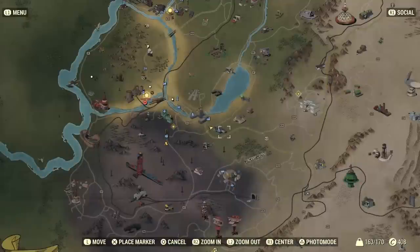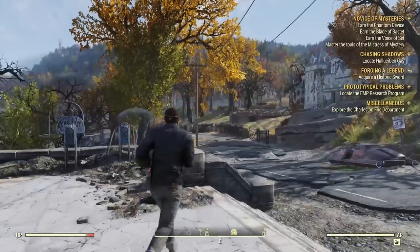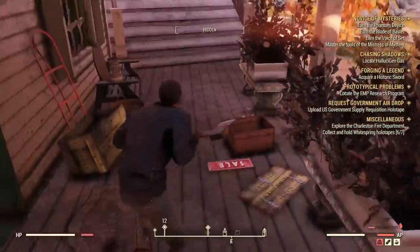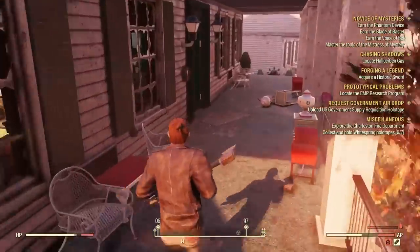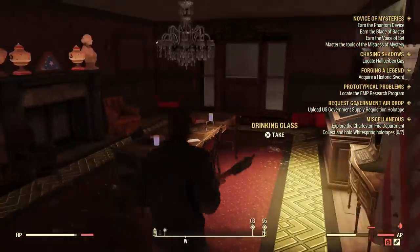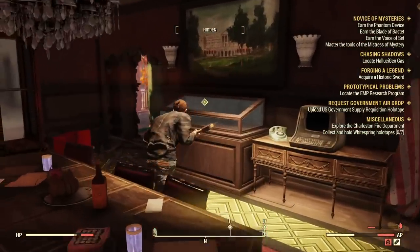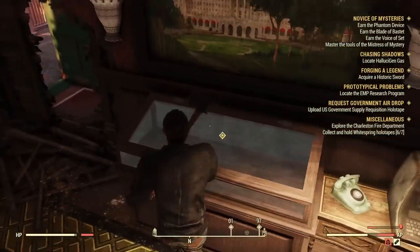For Forging a Legend, we need to head up here to acquire a historic sword. When you're up there, just follow the marker. There are quite a few quests up around here — some great ones with good story — but for the purposes of this video only, I'm just going to head in here and show you this.